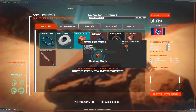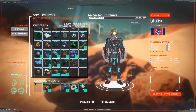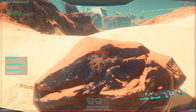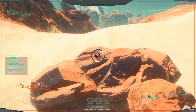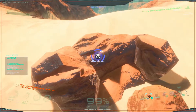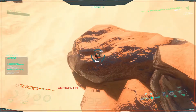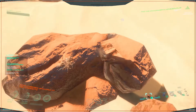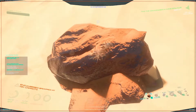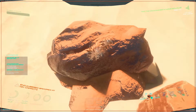Now we'll just spin this and then run over there and see what they dropped. Hopefully there's some titanium in it, but I seriously doubt it. I don't think I've come across anything like that before on a meteor.